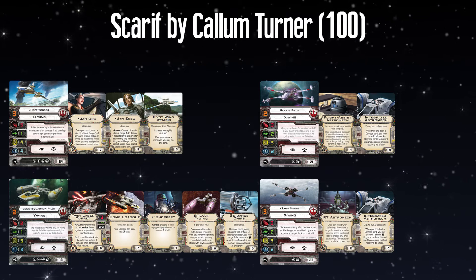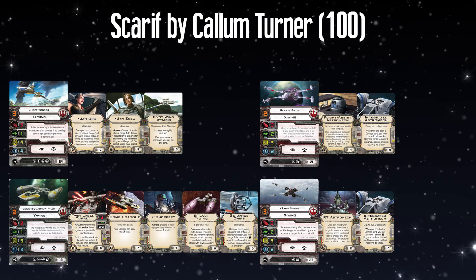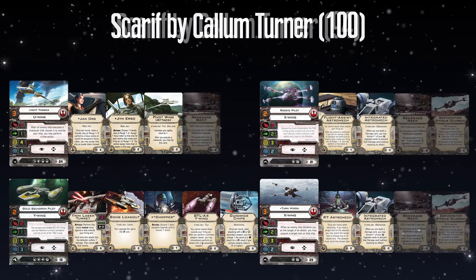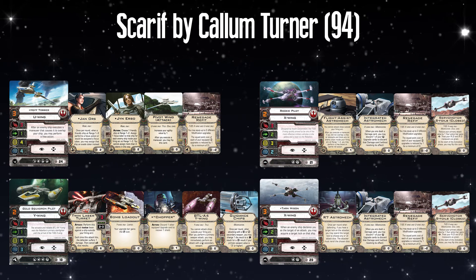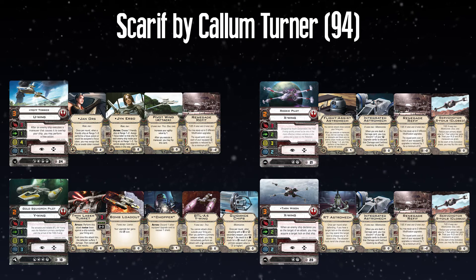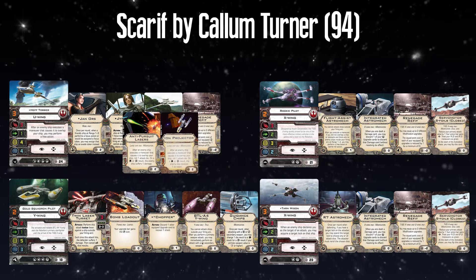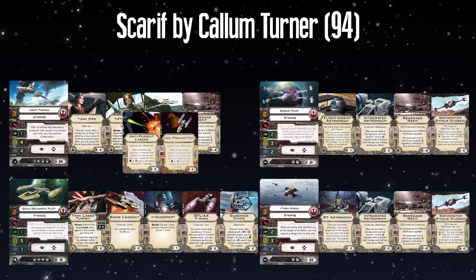There's some cool stuff going on here. Heftober with Jyn Erso and Jan Orz — whenever an enemy ship bumps into you, you get to net a bunch of focus tokens. The X-Wings are just across the board okay, and the Y-Wing is cool, but this was submitted quite some time ago — before we knew about the X-Wing fix and the U-Wing fix. There's something missing on the torpedo upgrade. We save a metric ton of points when we add Renegade Refit to these three ships, giving ourselves a lot of flexibility. I think just for spiciness, on Heftober chuck on Anti-Pursuit Lasers and Ion Projector. Also on the two X-Wings, Servometer S-Foils is a fantastic upgrade for the ship.